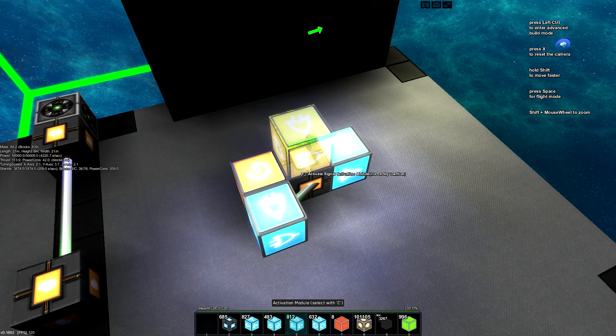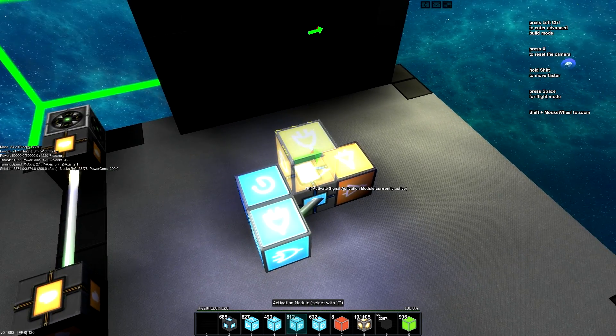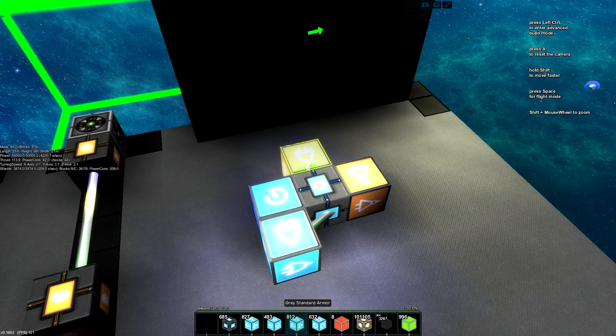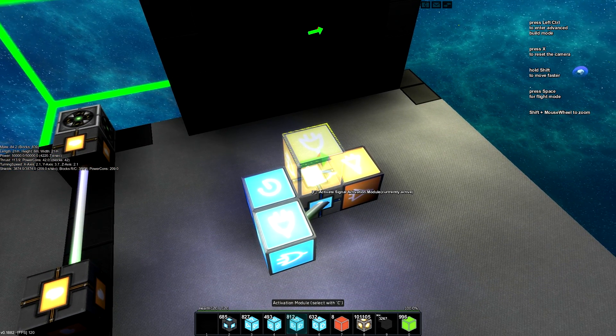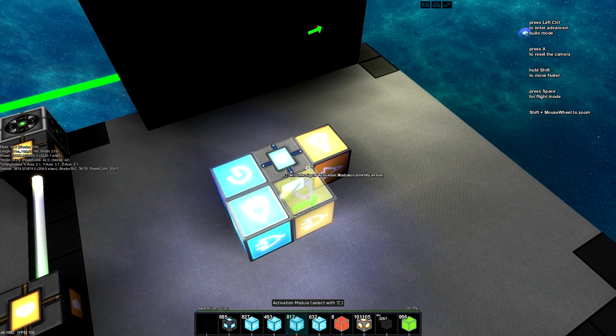And that is the circuit that closes the door when you enter. So when your ship docks, this goes high and sends out a pulse that will open and close the door essentially, but the door should already be open, so it will just close the door. Or if the door is closed, it will just open it and close it real quick — there's no way around that.